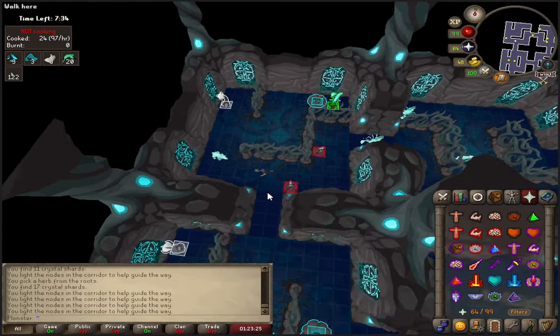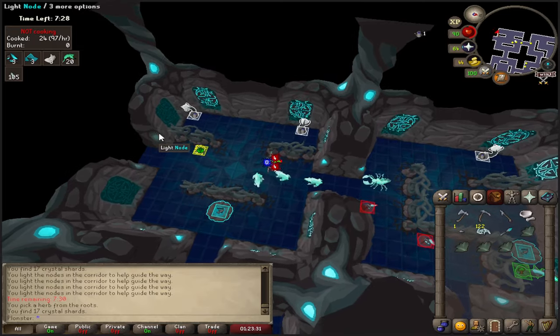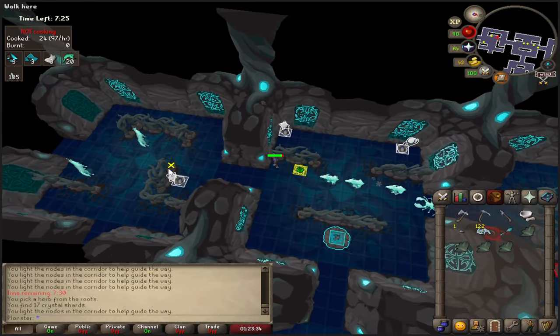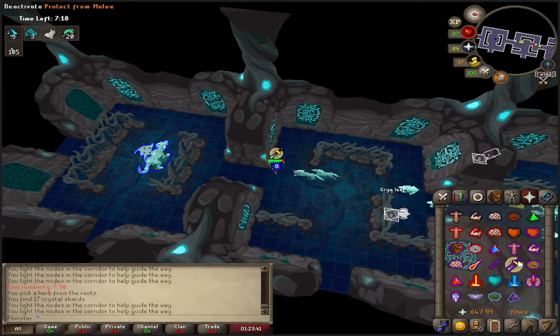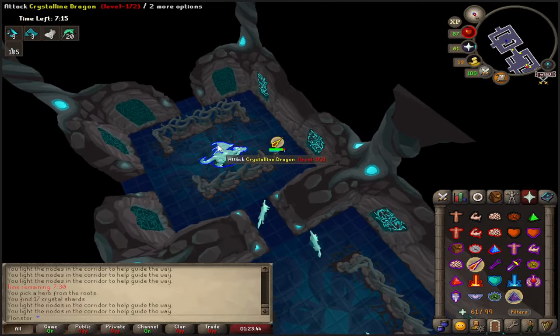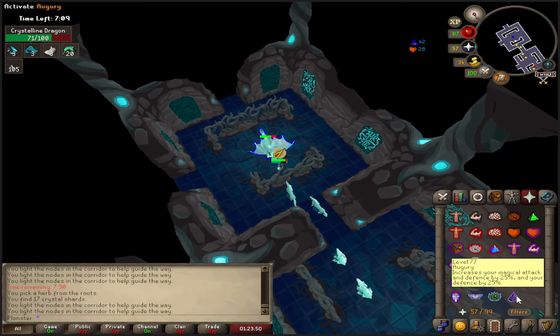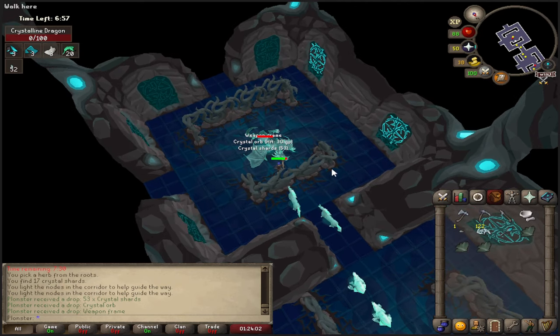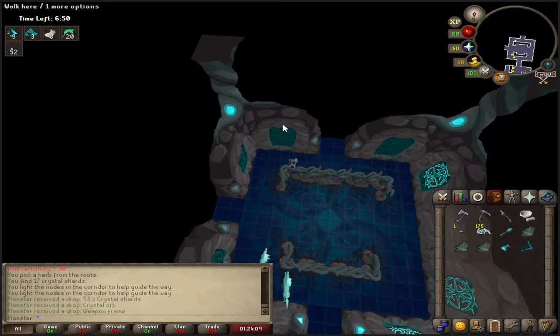Now on the most western wall. I pick up another herb, though you don't even really need three — I accidentally picked up a fourth. Here's the dragon — this is excellent, our first demi-boss we need to kill. It will drop the orb to make the perfected crystal staff, and also drop the second weapon frame which we need to make the perfected bow. Pick up the crystal orb and the weapon frame.